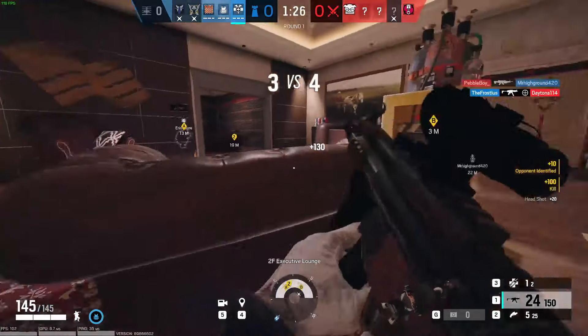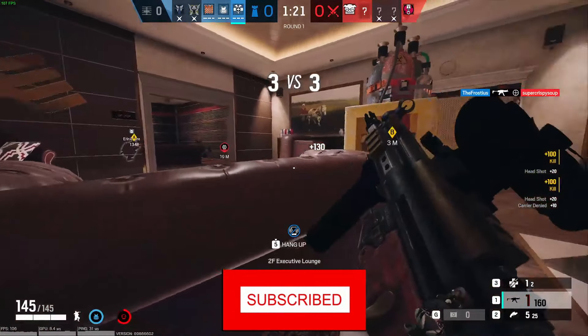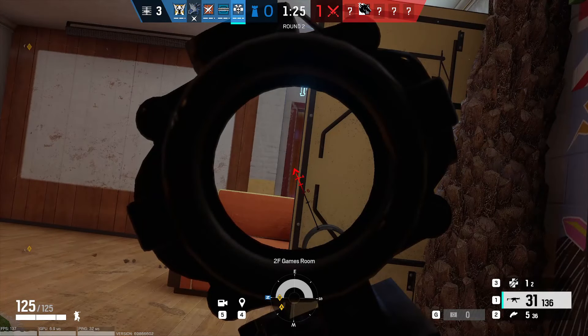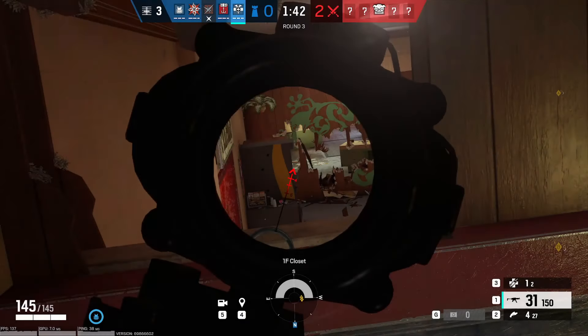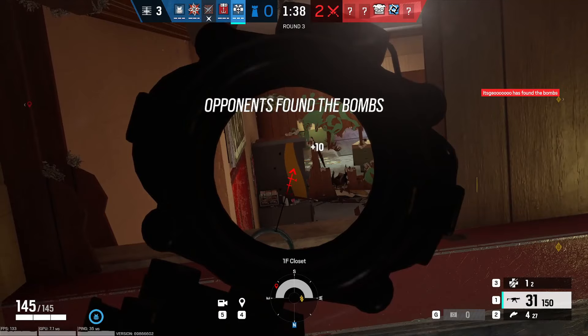That HP can make all the difference in a gunfight. Anchoring is great — Doc has good guns to lock down site with, and he can keep himself and other anchors on full health. On the other hand, when you're roaming and take a gunfight, you can heal yourself back up to full right after, and then you're ready to take another one. This can be really powerful, since opponents won't expect you to be back at full health so quickly, and you can swing them and take them by surprise.